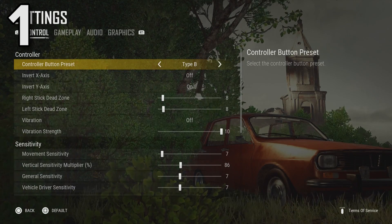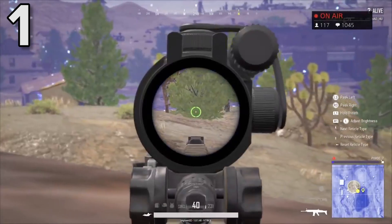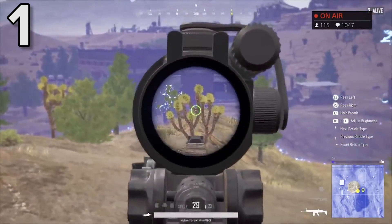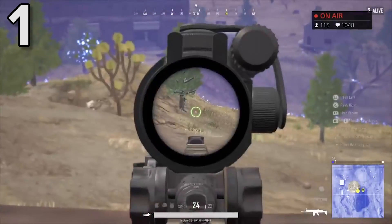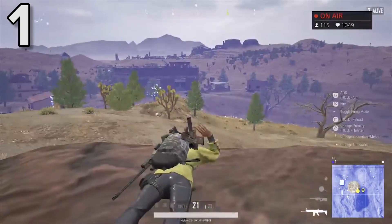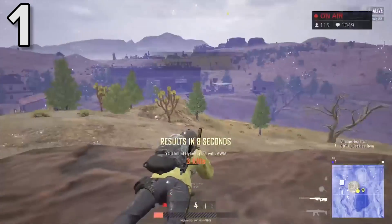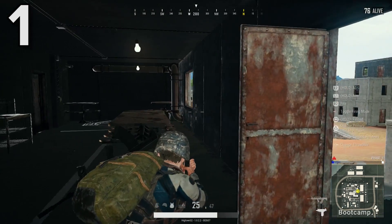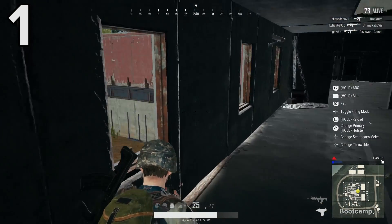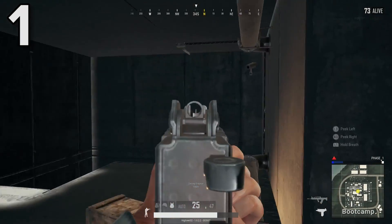The very first thing you're going to want to do is head to your settings menu and change your controller button preset to B. Having the button preset on the default A setting means that with a pull of the L2 trigger button, you'll enter third-person aiming mode rather than aiming down sights. To aim down sights, you then have to do a really awkward toggle by quickly pulling the left trigger twice, something that's incredibly tricky to do when you're in the heat of a battle. With button preset B activated, a single pull of the L2 button will snap you straight to the iron sights, meaning you'll be able to get an accurate shot faster, and you'll probably get the jump on any poor sucker still rocking preset A.